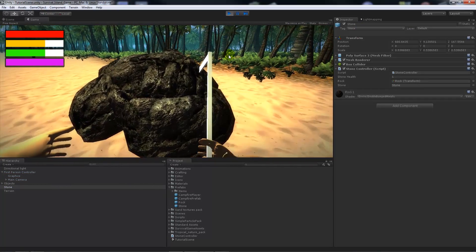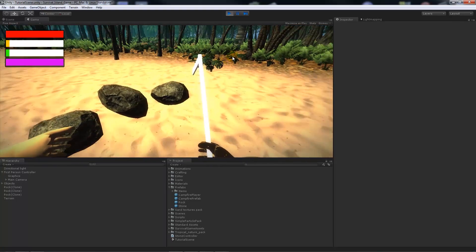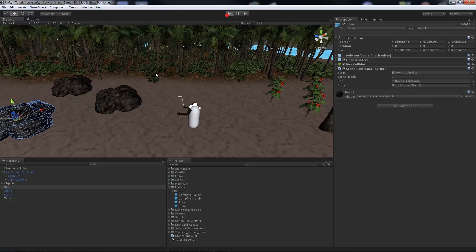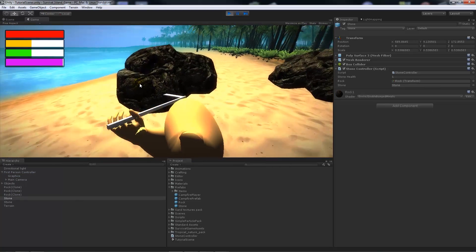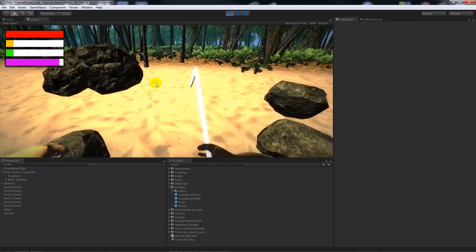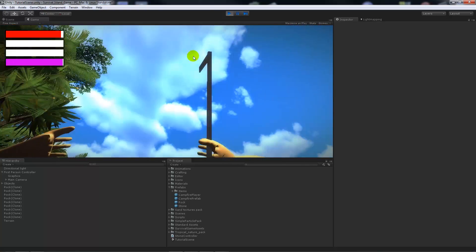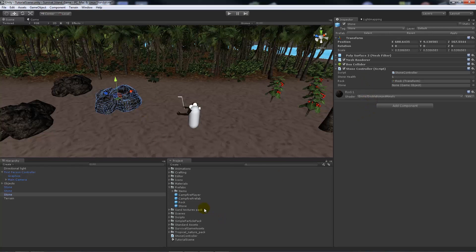We get rid of the existing rock in the scene, confirm the stone tag is set, then walk up and click it - it spawns all our rock objects. We can duplicate the stone prefab three times, press play, and clicking each stone spawns rocks correctly. You can have as many stones as you want in the scene, and it will instantiate those rock prefabs for every instance depending on what objects you have.